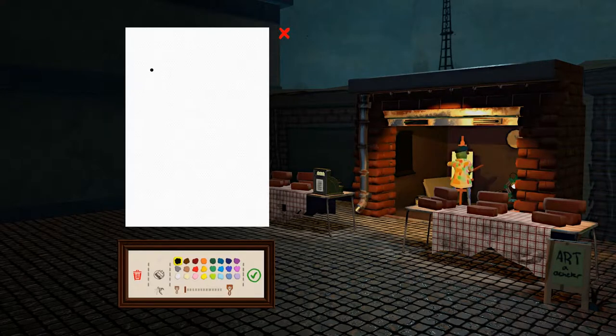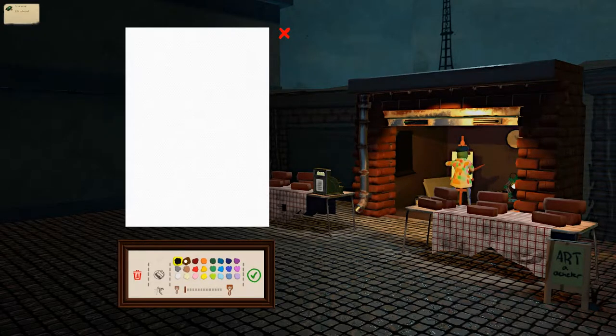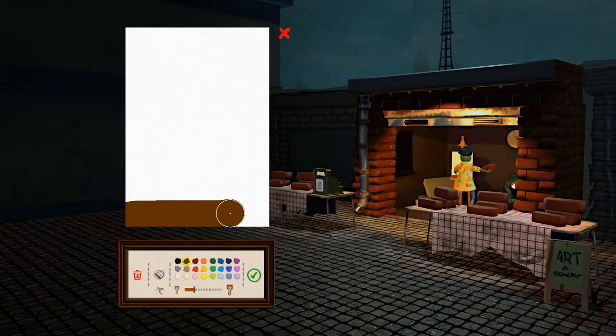So in Czech, when you order a beer, you go to a pub and get a nice draft. They're usually served in half liters. So let's start with a table — we'll put it on the table.